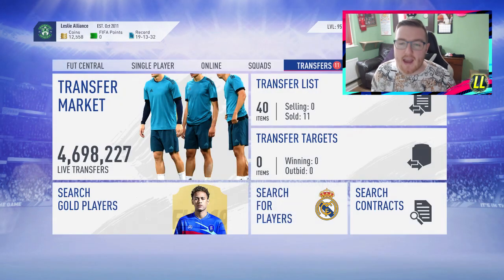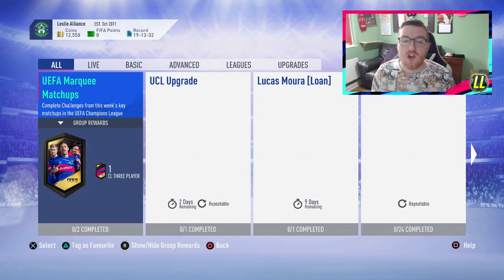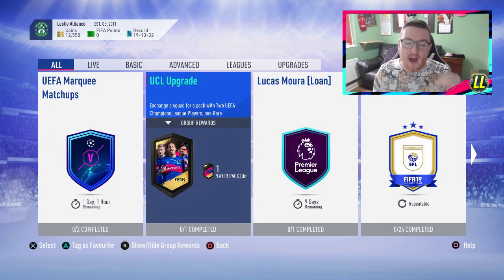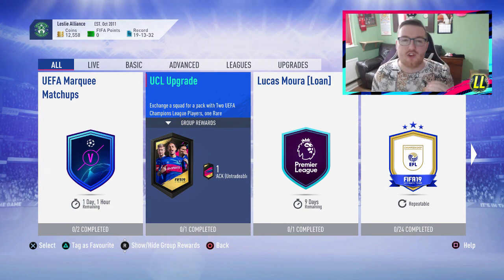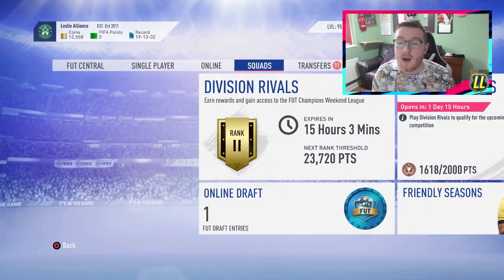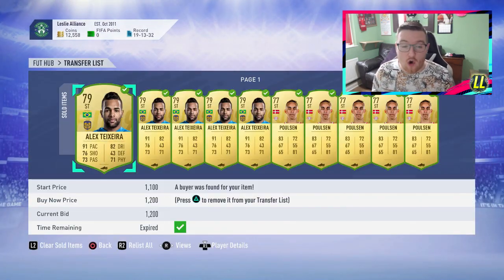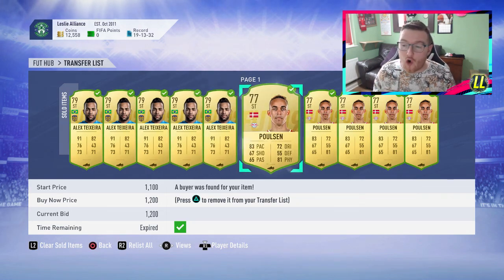The reason they're selling for 1.2k, as you guys will know, is because of the UEFA Champions League upgrade. That has brought the price of all gold rares up to around 1.2k — probably could even get more for them, because they all sold within an hour. Every single one of them has just been up for 1 hour and they all sold, and I paid 800 coins for all these cards.